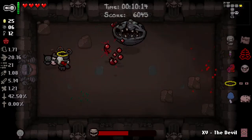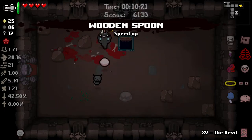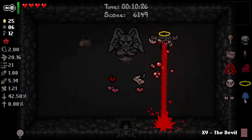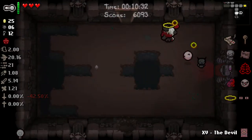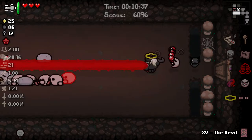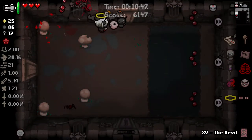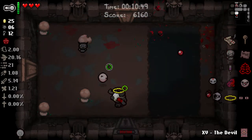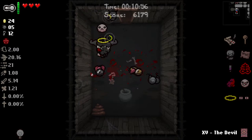We'll go see the shop since we have Humbling Bundle - we have so much money. I get a Devil Deal. I have Belial and Death's List. Death's List - if you kill the enemies in the room in the order designated by the white skull over their heads, you have a chance to get stats from them. I'm not going to try in this room because these enemies spawn more enemies, not worth it.